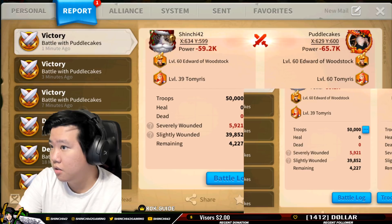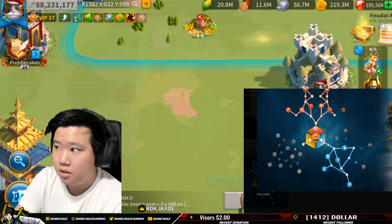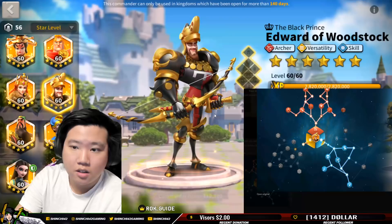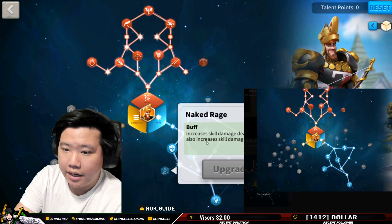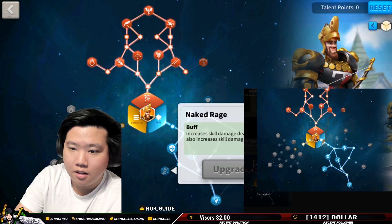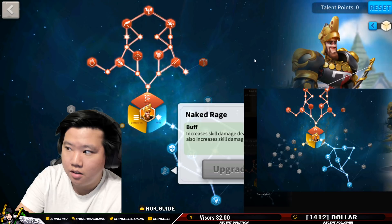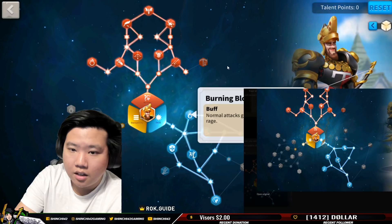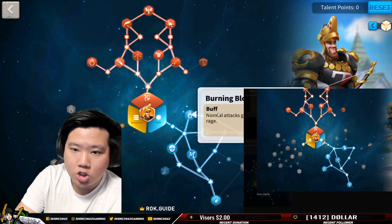I sent you a picture of my build on Discord — it's a little confusing. Oh, I see your build — I'm pretty much the same. I see why you lose — you took Naked Rage. You hit harder but when I hit you, you let me benefit on that. I don't really recommend for archers to have Naked Rage because we're already kind of softy.